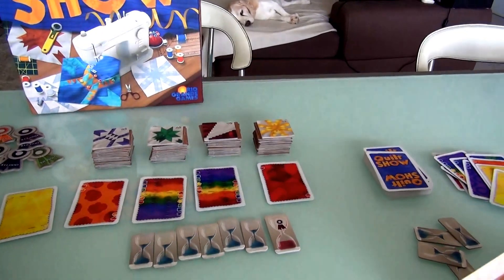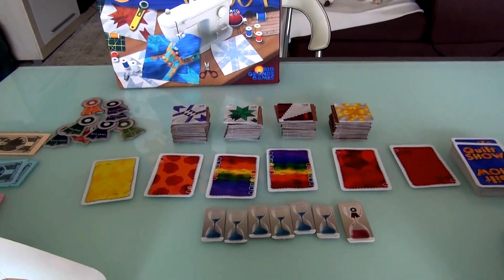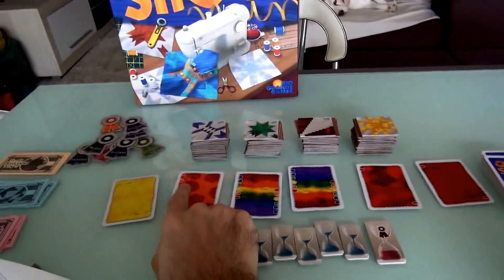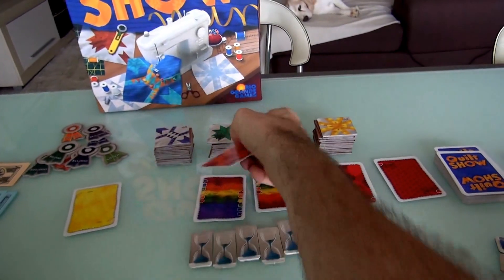A blue-green — she'll take that. And then a red. No reason to take these reds either. She can't take the wild card because this is the third card she takes. She could draw a blind, take the red-orange or the yellow. I think she'll grab another red-orange, because that gets her closer.